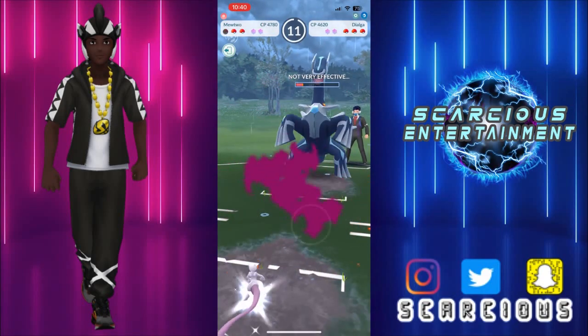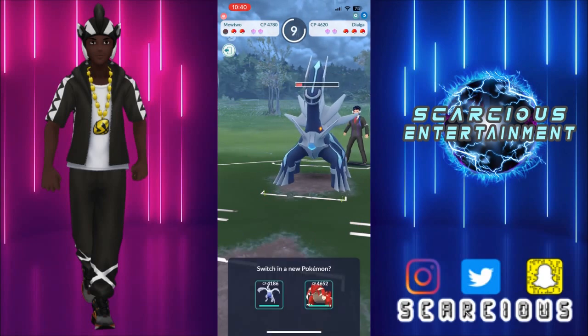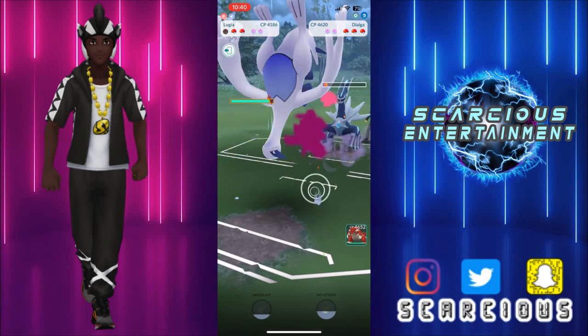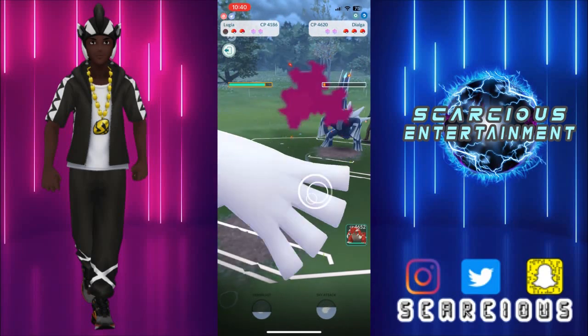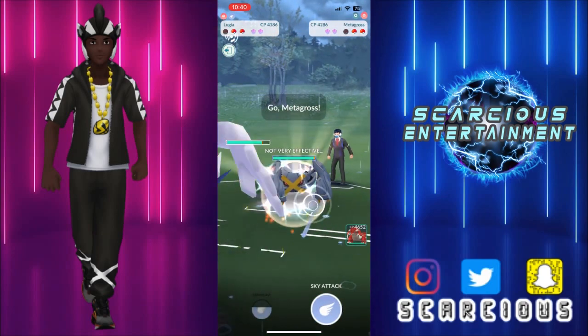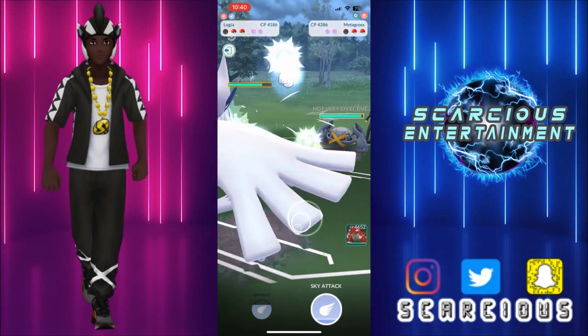In comes Lugia, Dragon Tailing all the way down — they can't get to a charge move. And they come in with Metagross — interesting.